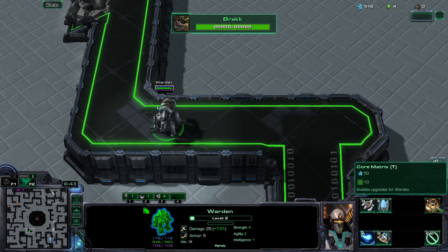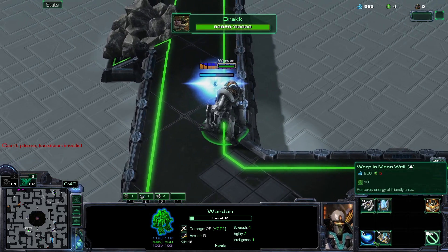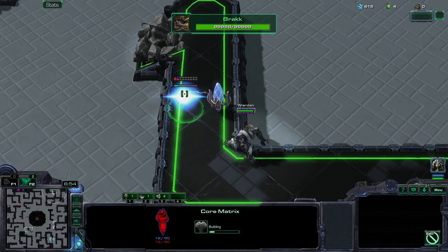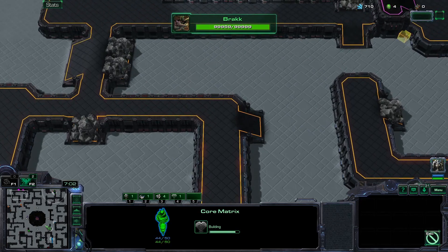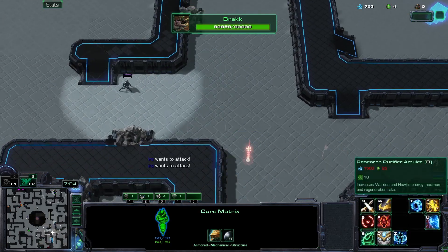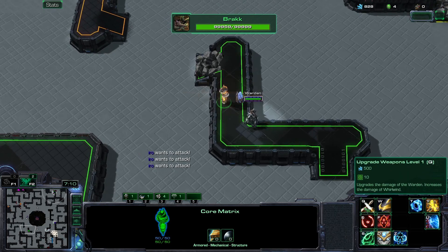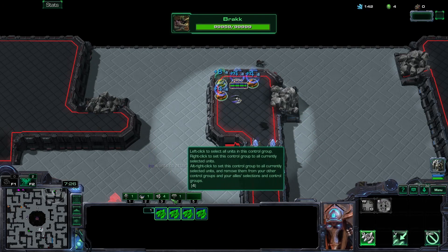Let's see - matrix enables upgrades for me. We have mana well and then shield battery, those are for storing energy and shields. What upgrades do I have? Where's Kerrigan? Oh, there she is - she does have life weapons. This one is for sight radius, and this one - oh, this one makes my Hawk actually able to build stuff, pretty neat.